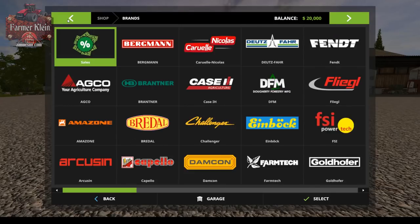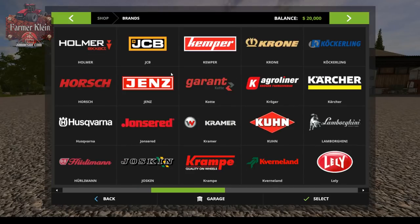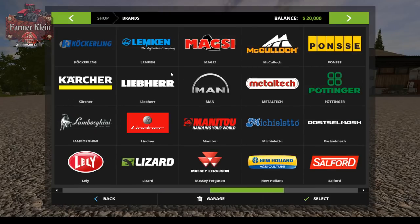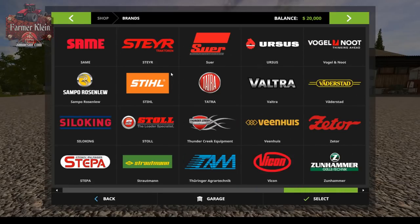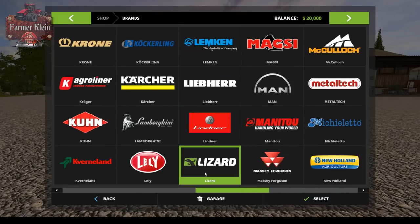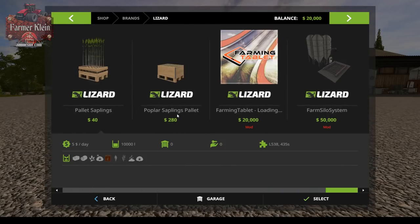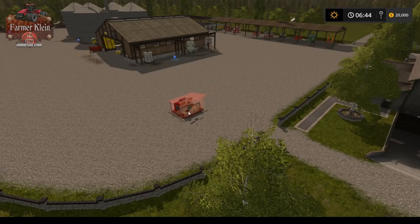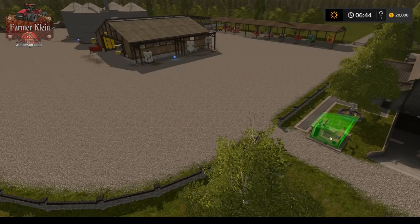Let's go to browse by brands and see if we can find it here. I've never done this before so I'm not sure if it's going to show up. I didn't see anything that stood out as the Farming Tablet — it might be under Lizard. And there it is, under Lizard.